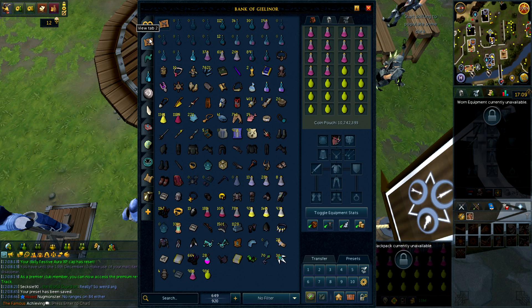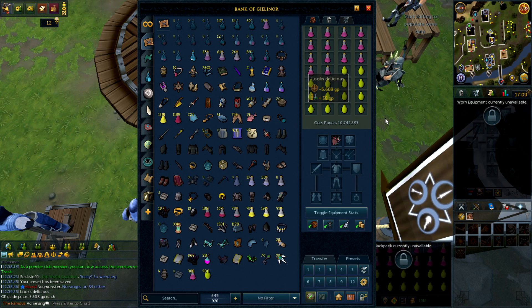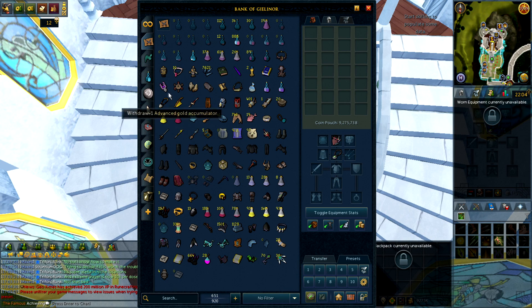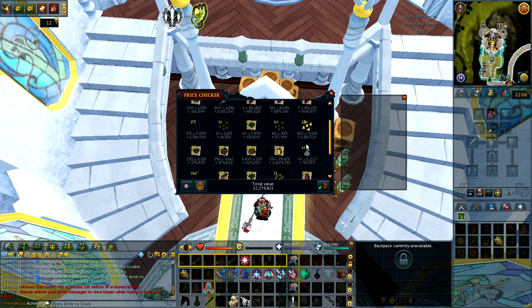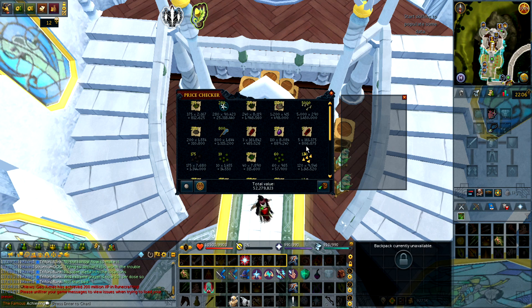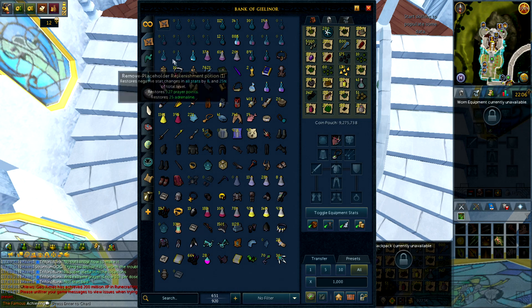Since I ran out of Replenishment Potions, I decided to get myself some Papayas and Super Energies — hopefully a thousand would last me a while, costing around 10 million GP. Look at the price of Papayas, they're like 5.2k each now. I just made myself 886 Replenishment Potions and also have 49 Adrenaline Potions left. This is just some junk leftover from doing Magister, Nex, and Araxor — not a lot of GP, but hopefully enough keys to get my Kopesh finally.